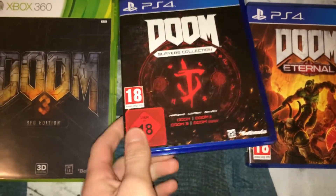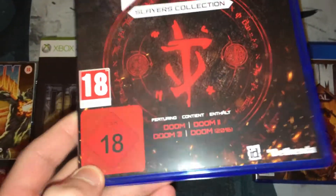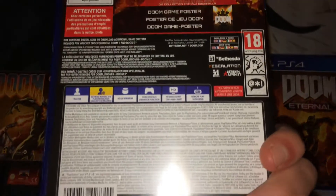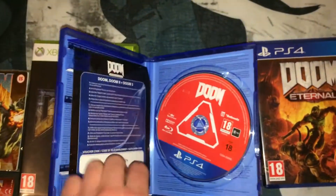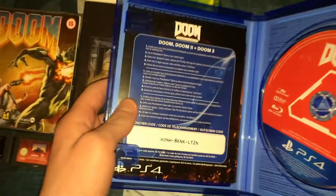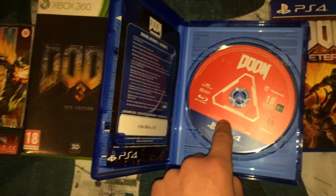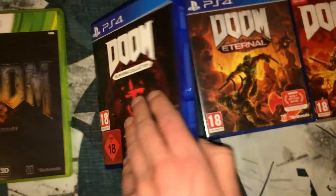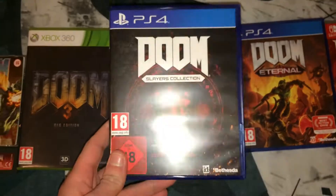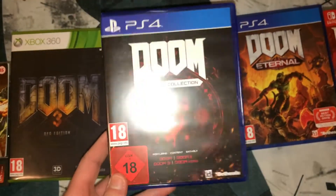Next we've got the Doom Slayers Collection for the PS4. This has Doom, Doom 2, Doom 3, and Doom 2016 on it — all four games in one package. Although they kind of cheaped out on this collection because only Doom 2016 comes on the disc; the rest of the games are all on a download code. So you only get Doom 2016 on a disc and the rest you have to download separately, which is kind of a shame. But it's still a pretty good collection to get even though Doom 1, 2 and 3 are digital. If you like Doom, I'd still recommend getting this, and of course it comes with that awesome poster as well.